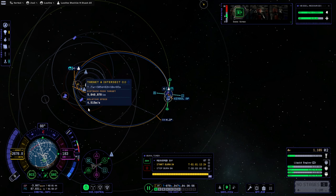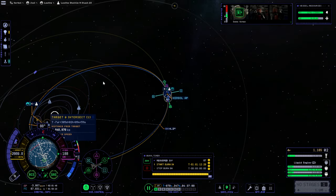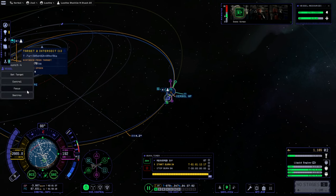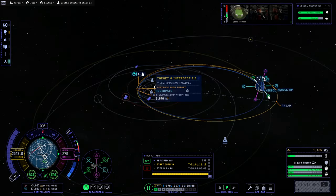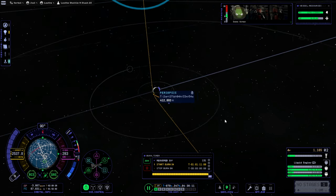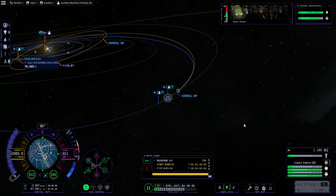We have an encounter with Kerbin with an 87 meter per second burn. Hopefully actually in 61 days, not like a few years labeled as 61 days. Let's see if we can make that a little bit closer. That's looking good — 412 kilometers. Well, that's just outside the atmosphere, we'll take that. 134 meters per second. Let us depart Jool.